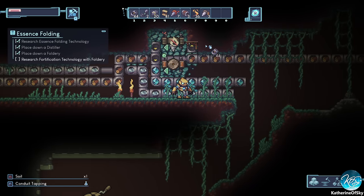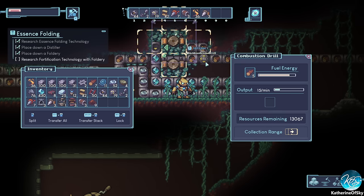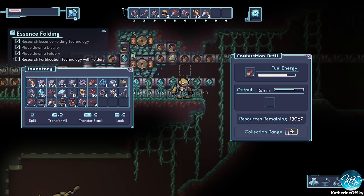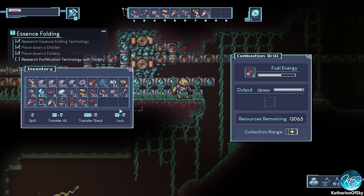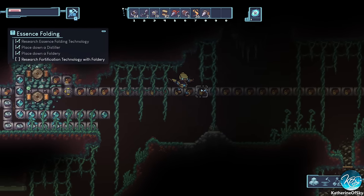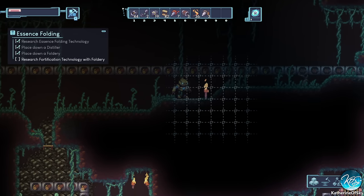That's the iron — and I think the mana is up here. It's up here. There we go — now that's going to make more mana for us. 430 mana — holy fuzzy cats! It only takes up one slot in the inventory.